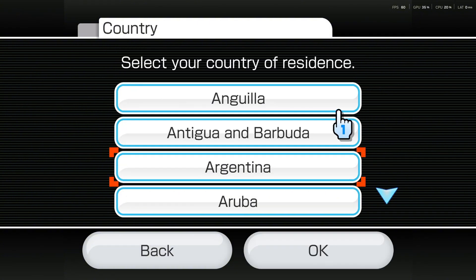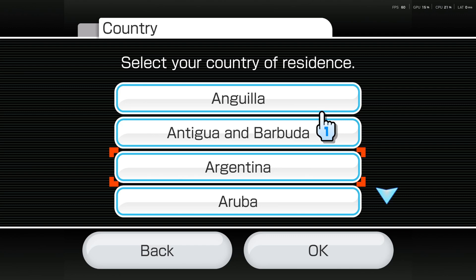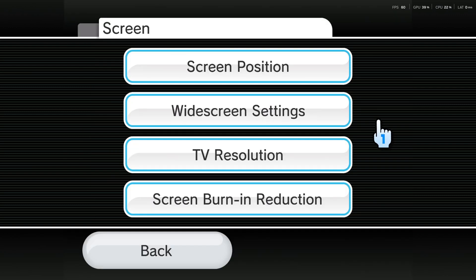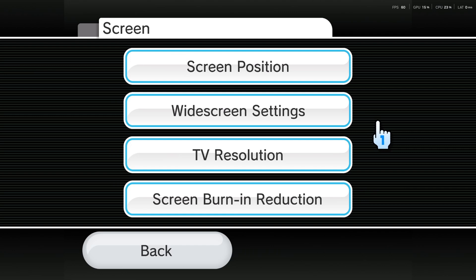There was a bug inside the menu settings that occurs when you hover on the widescreen settings button. It would show a country selection texture, which was a really annoying issue. I have fixed this problem so it doesn't happen anymore.